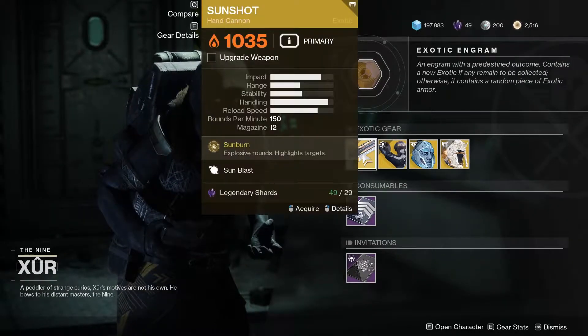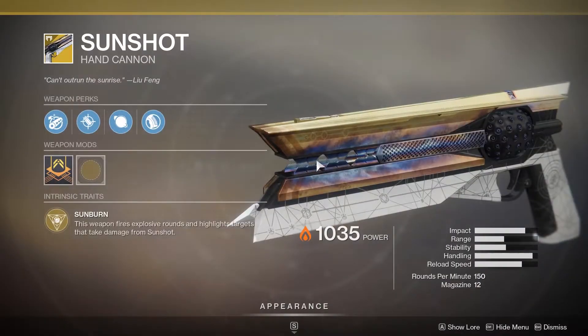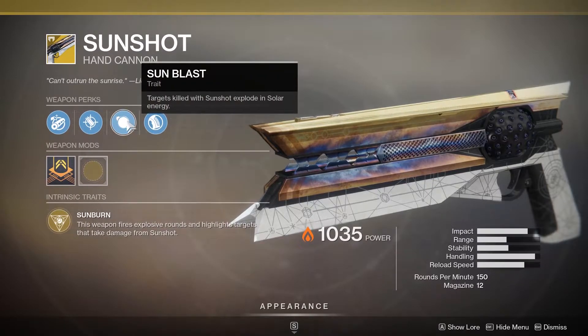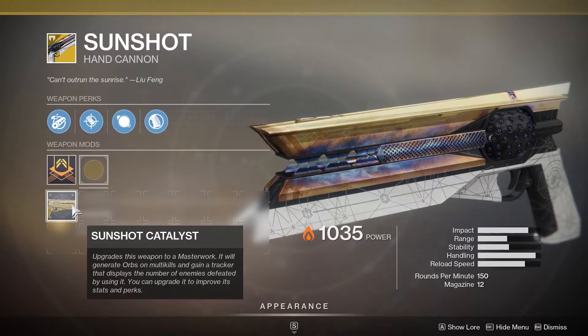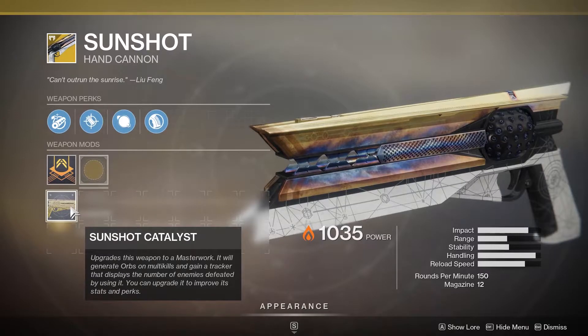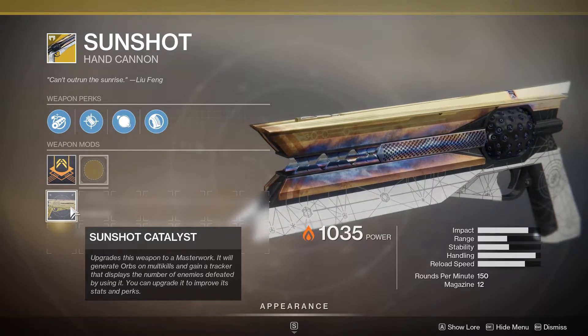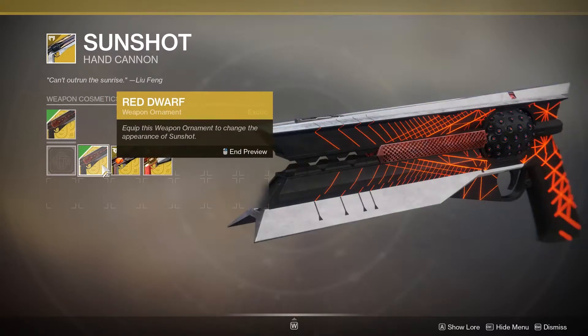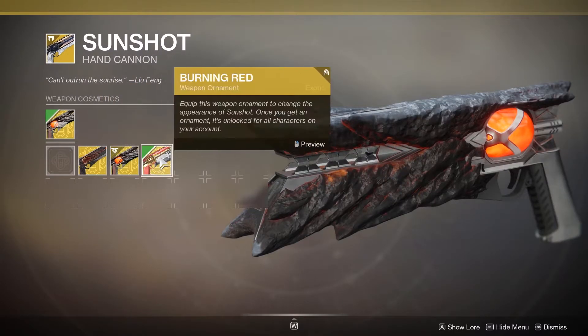He has the Sun Shot. This is a pretty cool hand cannon that fires solar rounds and they explode and stuff. There's lots of explosions and it's pretty sick. And I still don't have the catalyst for it — or maybe I do, I'm not sure. And it has some pretty sick ornaments if I'm being honest.